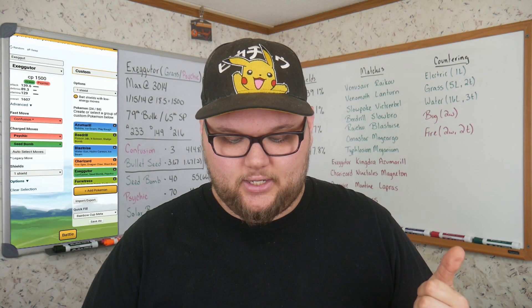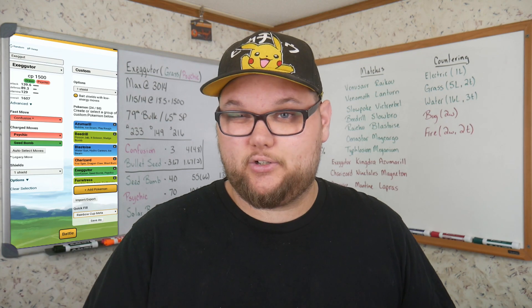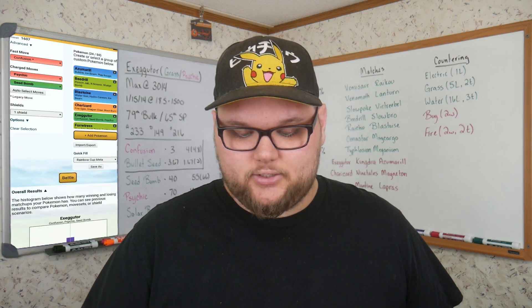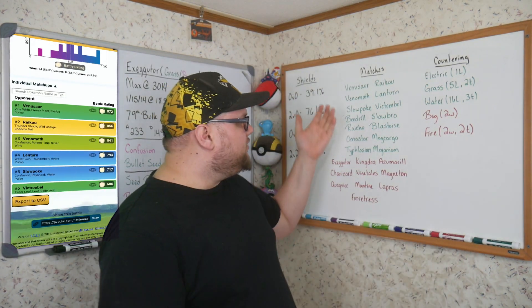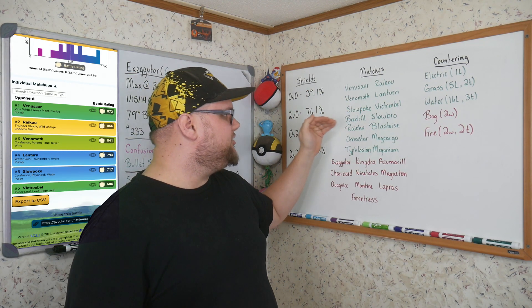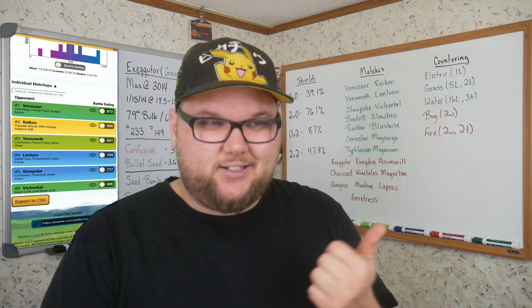Make sure you give the opponents one shield as well so it's even on both sides. Once you hit battle, you can see 14 wins, 8 losses, and 2 draws. The wins are: Venusaur, Wigglytuff, Venomoth, Lanturn, Slowpoke, Victreebel, Beedrill, Slowbro, Raichu, Blastoise, Omastar, Magcargo, Typhlosion, and Meganium.